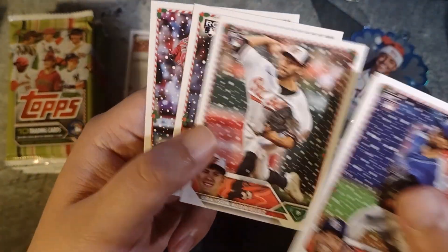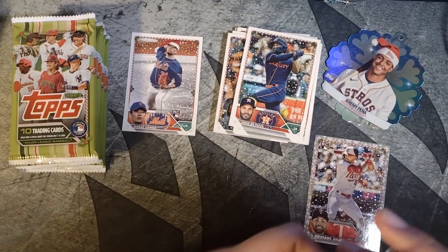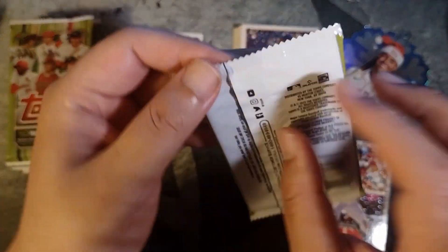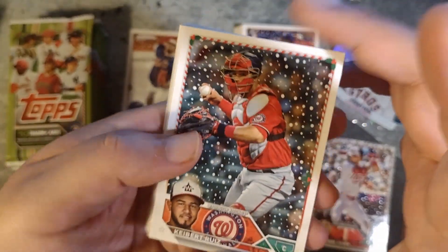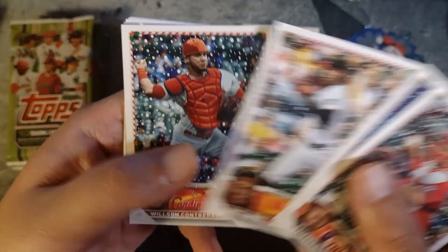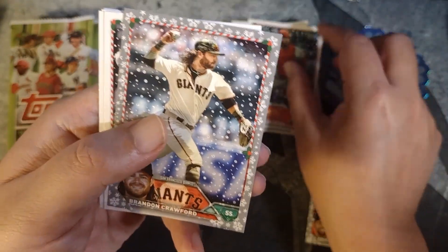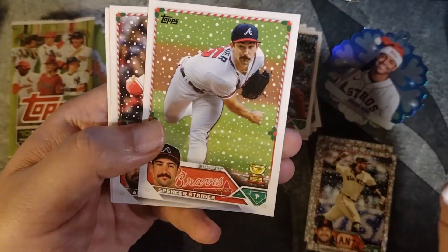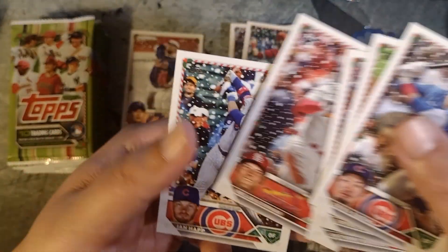Bradley Cabrera, Grayson Rodriguez, Shea Langeliers, Joey Votto. Most boxes I've seen will usually have two short prints — two of these variation short prints and a couple of the metallics. We'll see how many we get at the end. Kiebert Ruiz, Bo Bichette, Oneil Cruz, Willson Contreras. There's a metallic parallel. Brandon Crawford, Seiya Suzuki, Spencer Strider, Anthony Rendon, Nolan Gorman, Ian Happ.